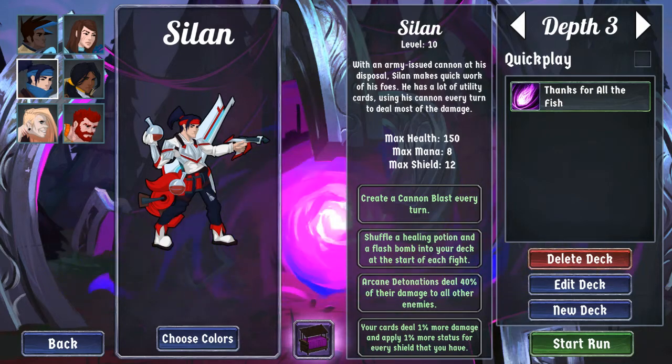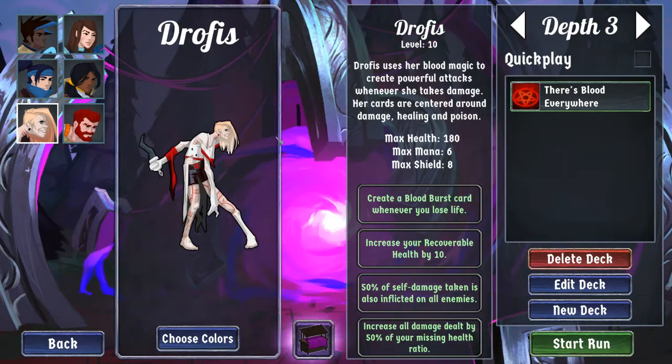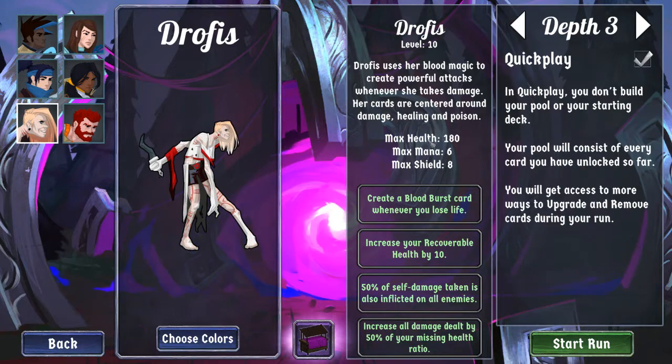Hello, this is Falterfire. I am once again going to do a run. It's going to be with Drophus because that is the character that I haven't done a run with yet. I'm going to go ahead and do a quick play. I'm not entirely happy with where my Drophus deck is at right now, and so I'm going to do what I always do when I don't want to try to figure out why my deck isn't quite working, and that's play quick play.